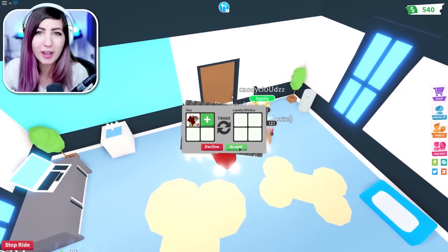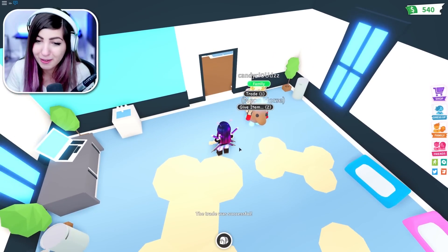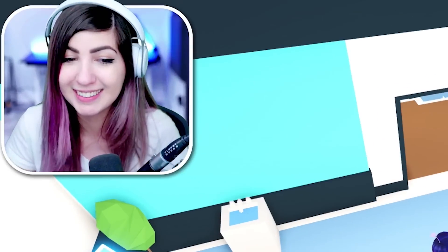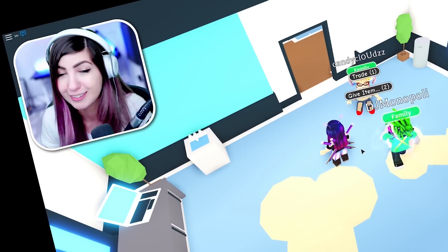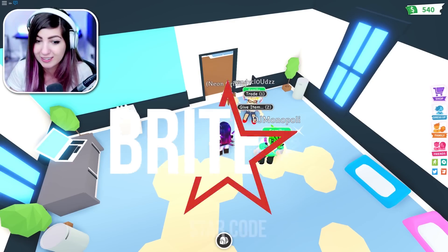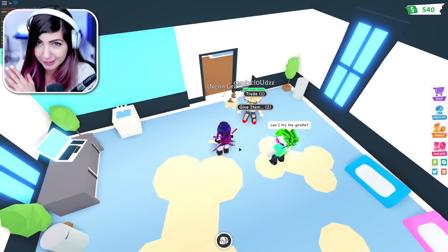I know a lot of you guys have been waiting for the Bubblegum Simulator laptop update. If you don't know what I'm talking about, you gotta go watch that video. We spent a ton of money, bought 10 laptops just to try to get a secret pet in Bubblegum Simulator. We're coming out with a video very soon - it takes quite a long time to grind and it takes a lot of Robux. We definitely grind it through the times two luck events, so we'll have an update soon.